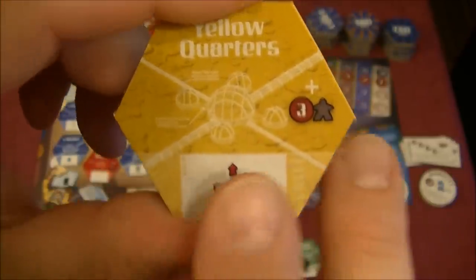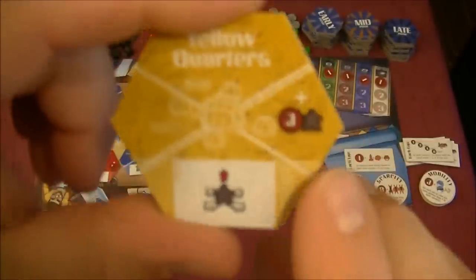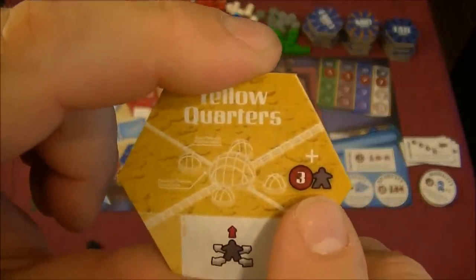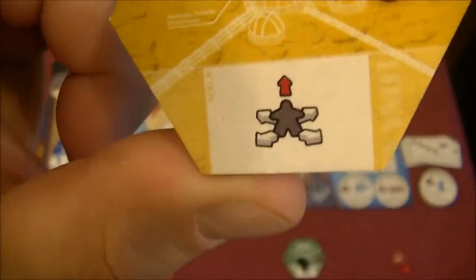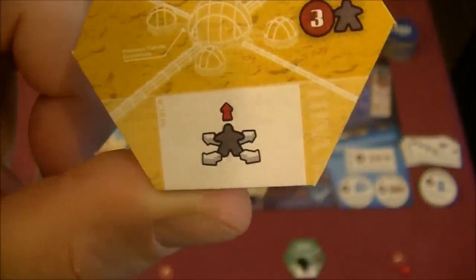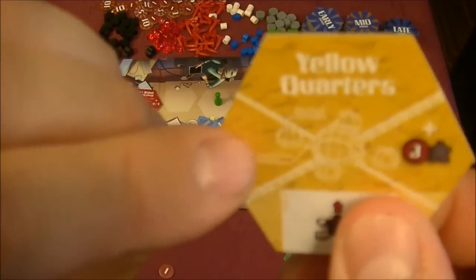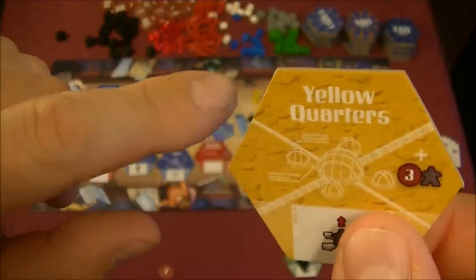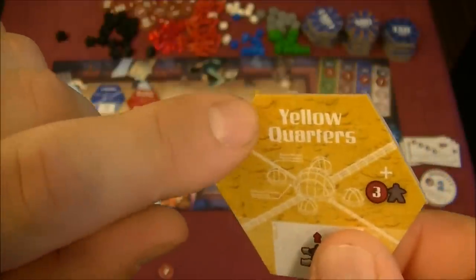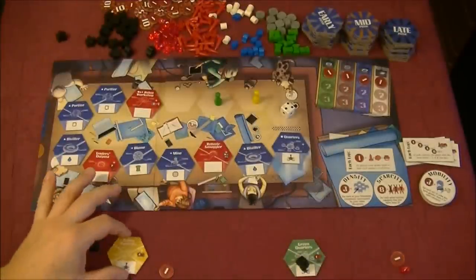There's also a one-time bonus when we place each tile. For example, this one gives three money and an astronaut, or if I chose the other side, just two astronauts. At the bottom is the power that triggers when the tile is activated. On many tiles there's a cost on one side — resources we pay to purchase and build that blueprint. Up at the top, symbols indicate point-scoring opportunities.